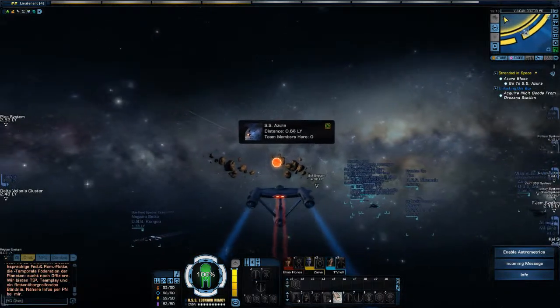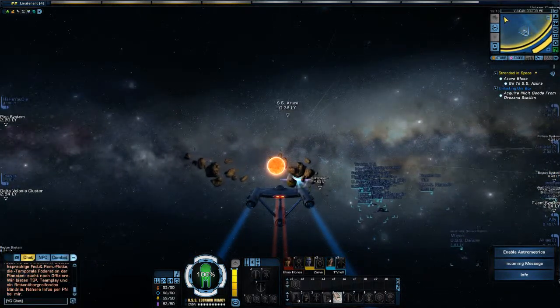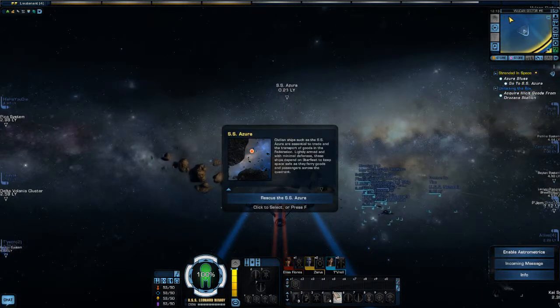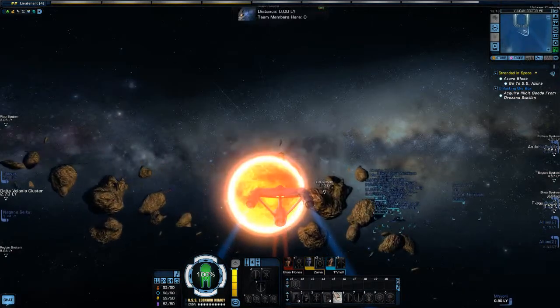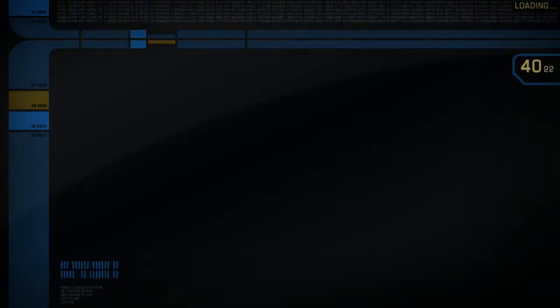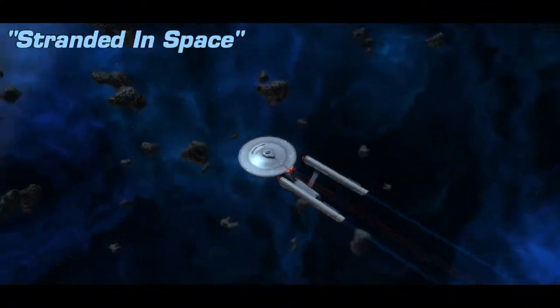We'll go to the Azura, which is over here in this asteroid field. We're going to minimize the chat window again, because we don't need to see all that. Rescue the SS Azura — let's begin the mission. So we enter the mission and we begin stranded in space.